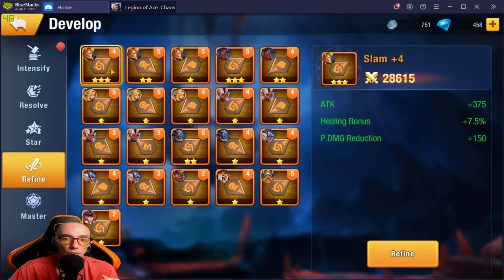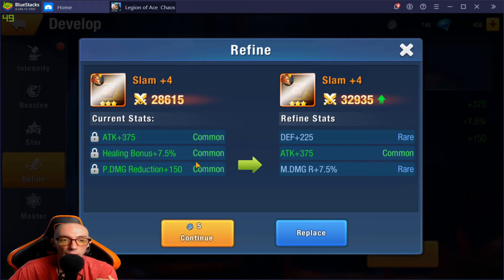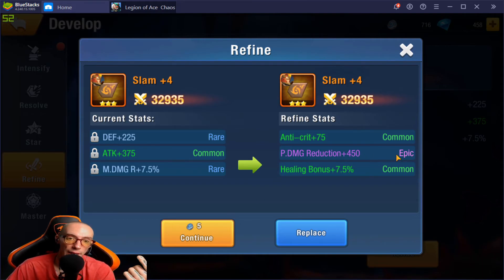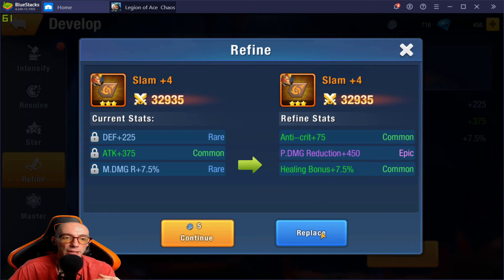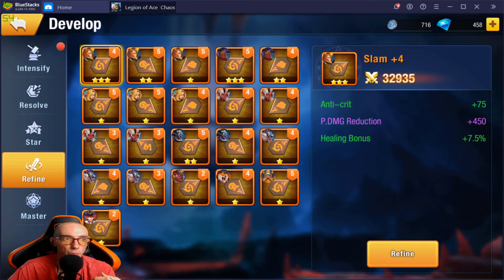If we do ones that already have three stats, we click Refine and it re-rolls all three. So it depends on the star count — if you have it starred up higher you can change all three at once. We hit Refine and some will be better and some will not. Here we have two rares and one common. I'm going to replace that — pretty good. The refine feature is really really fun; I love it.